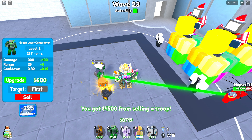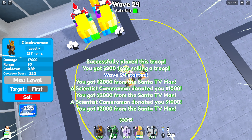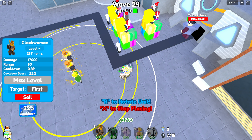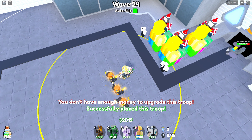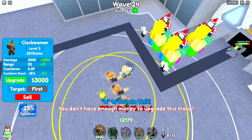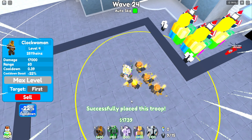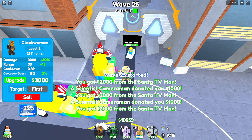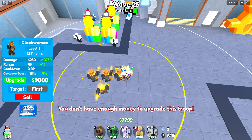This is really OP. If I just place a bunch of these Clock Women, we should be able to destroy the toilets in no time, just due to their fire rate and damage being extremely OP. They all have a cooldown boost of negative 22% since it also goes to nearby units. This yellow part debuffs the unit's fire rate and makes them shoot very fast — very OP with the cooldown.